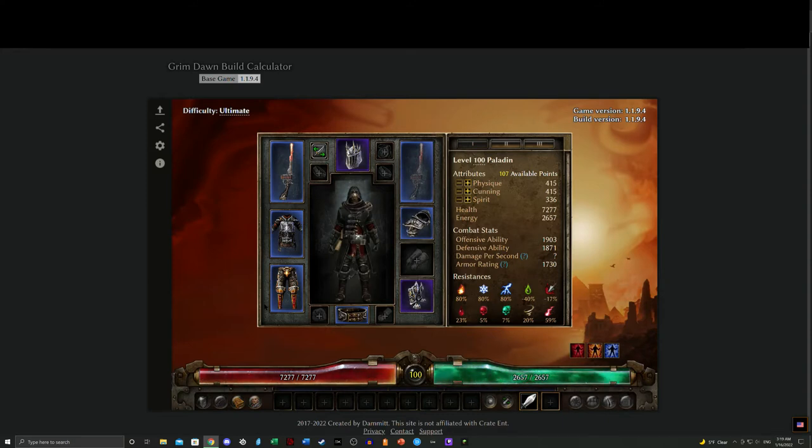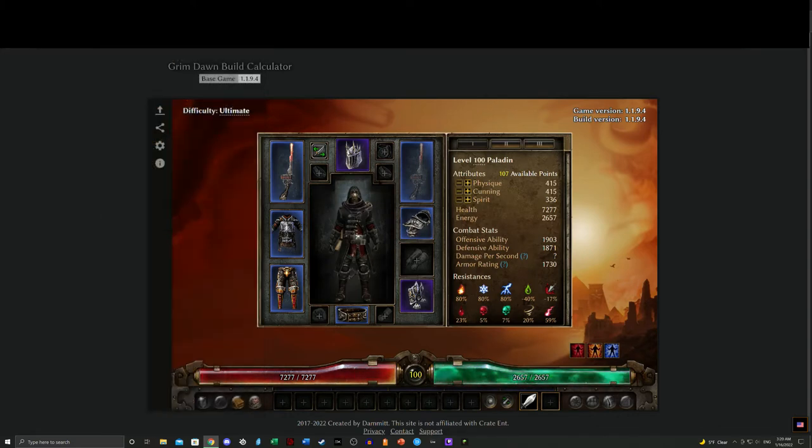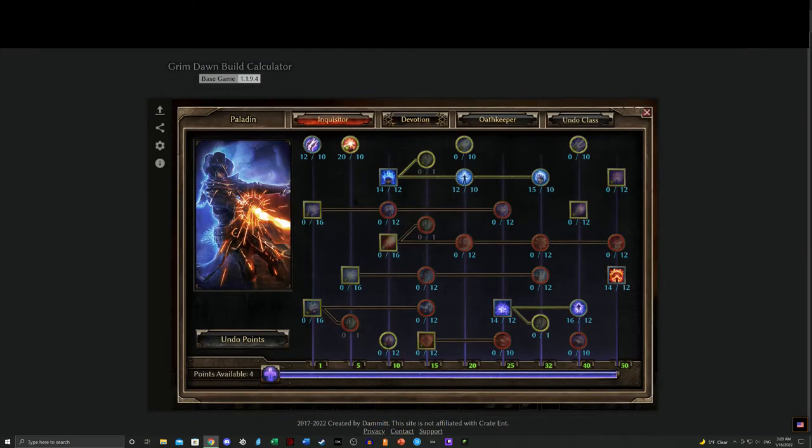I decided to start right off the top with the most unusual of my four builds, mostly so you can understand how odd the builds in the next video will be. We're running the Flame Keepers set with a two-handed weapon — a fantastic personification of running just plain old fire at will. The empty spots for rings, amulet, medal, and gloves are slots I typically reserve for green items that enhance my resistances, because the gear for this build obviously leaves a lot to be desired there.